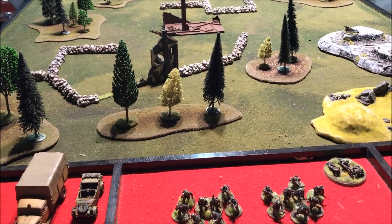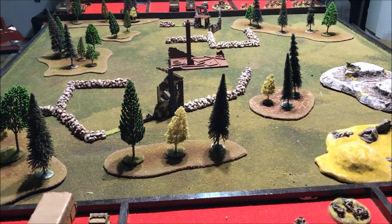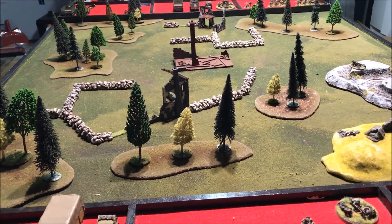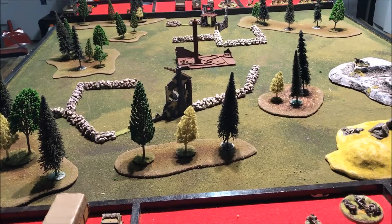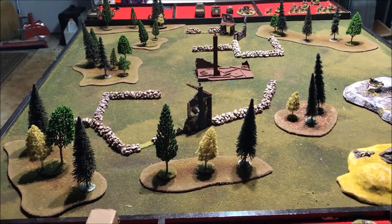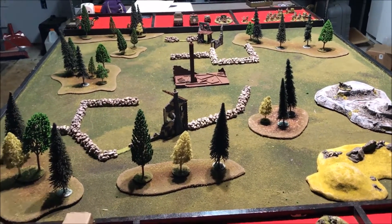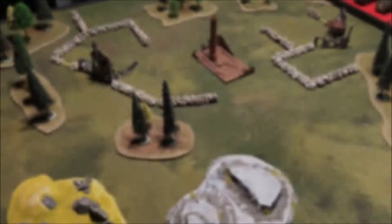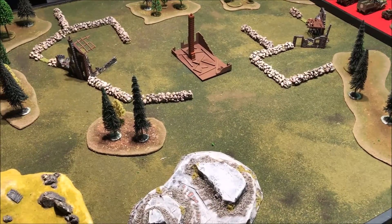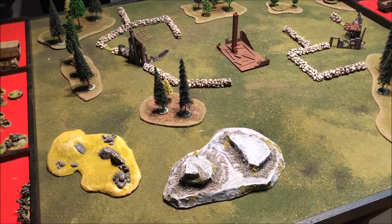In this mission it's just a kill point mission — that's all it is, meeting engagement. We both set up 12 inches from the edge, and we can bring in half our units with the rest in reserve. There's the board — we're using a 4x4 because it's small forces tonight. It's a ruined farm somewhere outside of Omaha Beach. It turns out there's no formal deployment; we have small forces, so we both decided to just bring everything on right off the bat. We'll come back at the end of turn one.